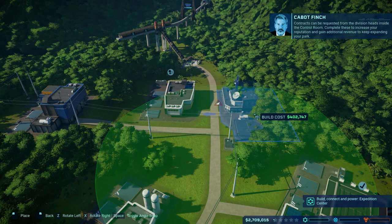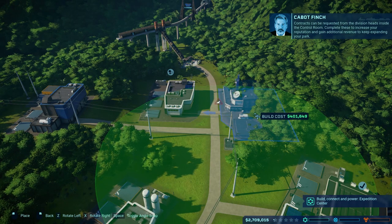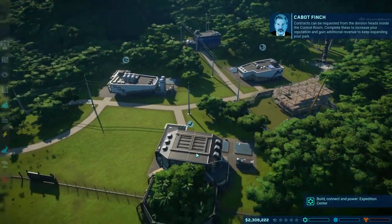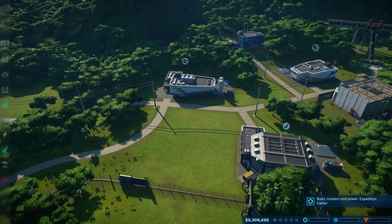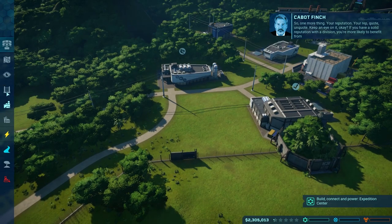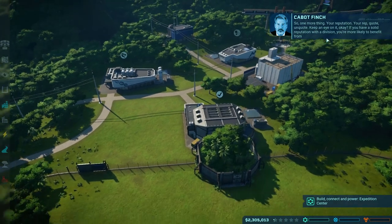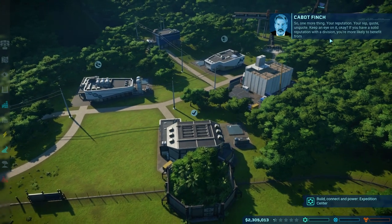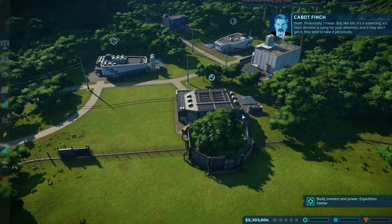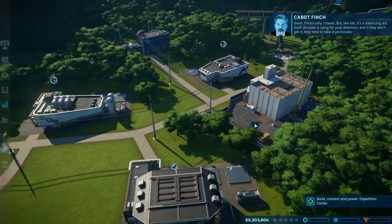Contracts can be requested from the division heads inside the control room. Complete these to increase your reputation and gain additional revenue to keep expanding. Your reputation — keep an eye on it. If you have a solid reputation with a division, you're more likely to benefit from them financially. But like life, it's a balancing act. Each division is vying for your attention.